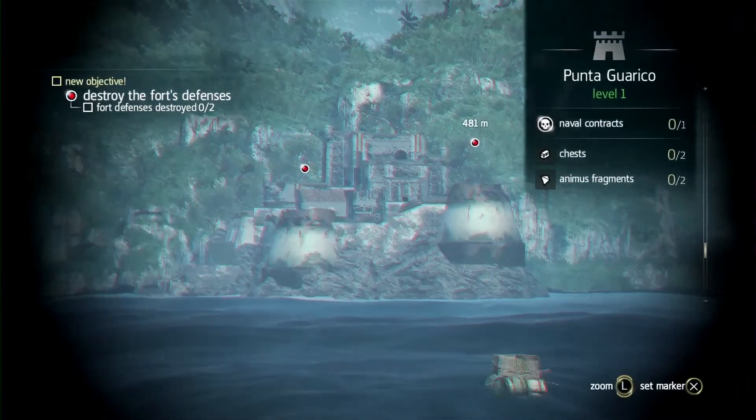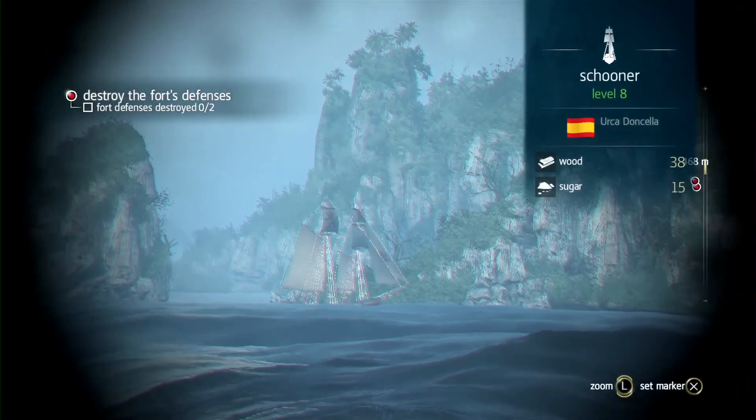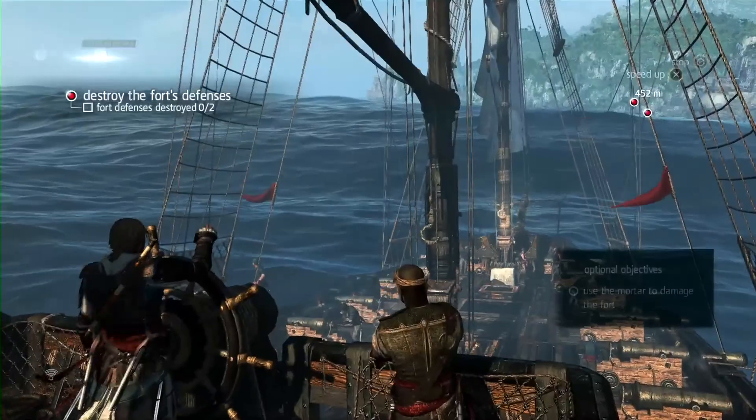As we approach this fort, right away we use the spyglass to assess the threat. Here we can see a Schooner and a Brig. We'll have to deal with them as we fight the fort.